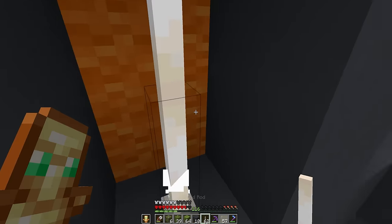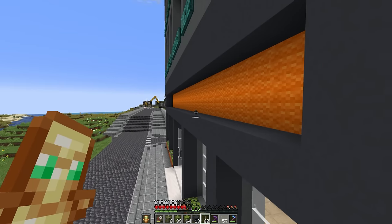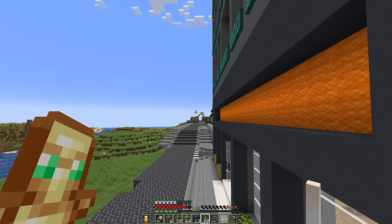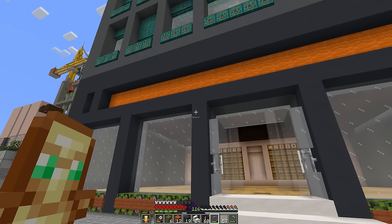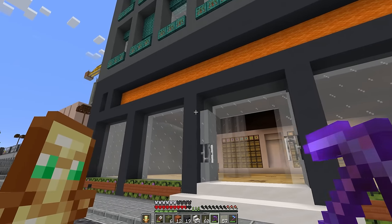We'll stick some end rods in that first bit there as well. Wow, that is bright. We'll see how we get on with the orange — we might change that to some acacia, just because it's a little bit duller, but we'll see. It will get broken up once we get the shop name in, of course. But we'll come back to that shortly.